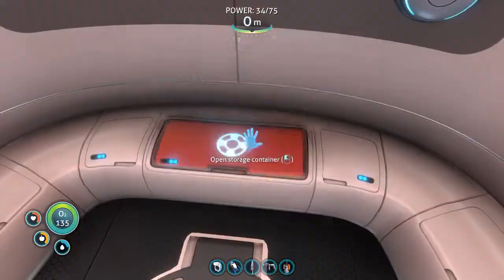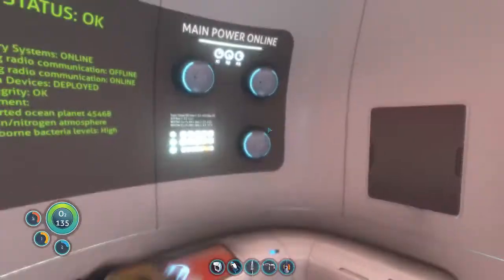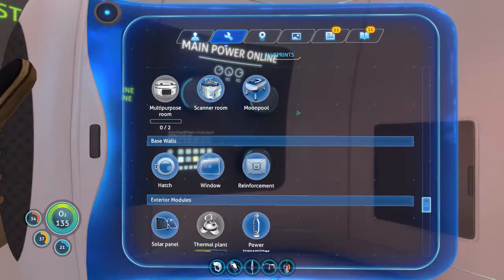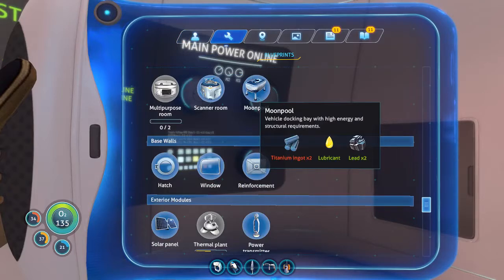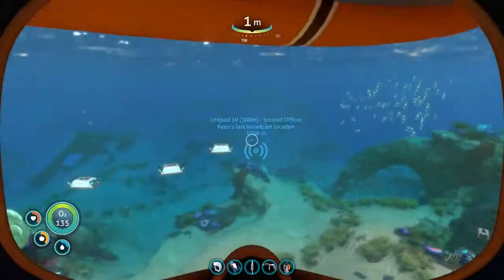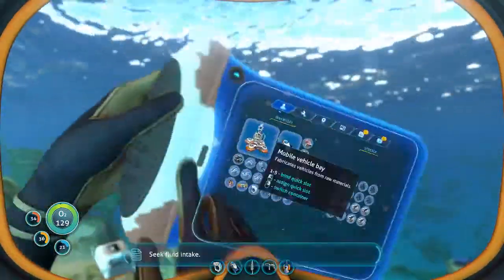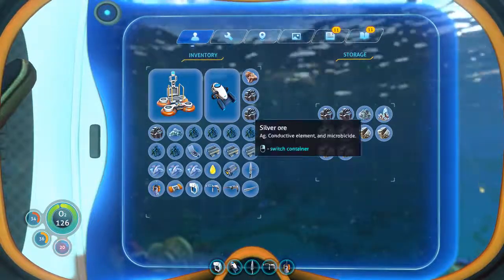Do we have a titanium in here? Probably not. No. So let's figure out what we need for the moon pool - 20 titanium, a lubricant, and two lead. So I need 21 titanium at the moment. One, two, three, four, five, six.